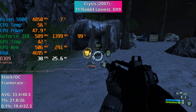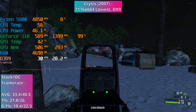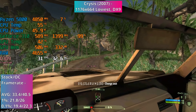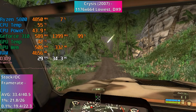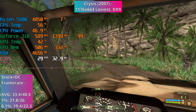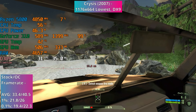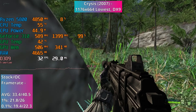First up is Crysis, the notoriously hard-to-run game which had its original release back in 2007, two years before the GeForce 310. This actually ran surprisingly well. We averaged 33.4 fps with 21.8 and 19.4 fps percentile figures, and this wasn't exactly at a low resolution either - 1176x664, which is only marginally below 720p - and this was also with the lowest settings in DirectX 9 mode. The frame times were really consistent, so gameplay seemed pretty smooth, with no noticeable stuttering. FPS was generally in the high 20s to the high 30s, with occasional dips into the high 20s when vegetation in the map got quite heavy.